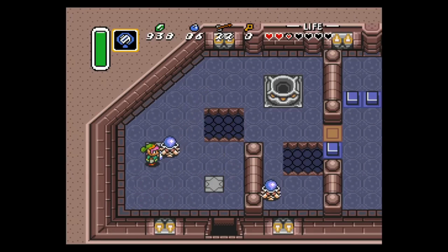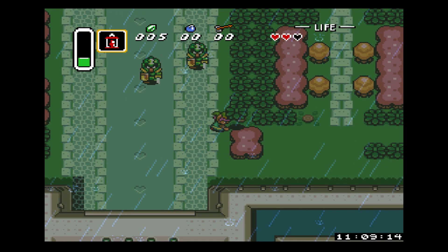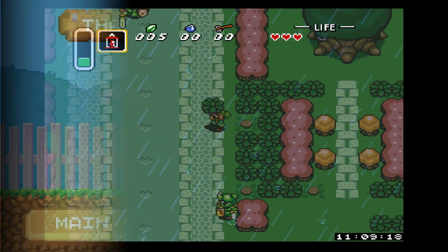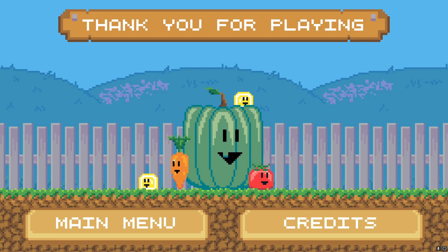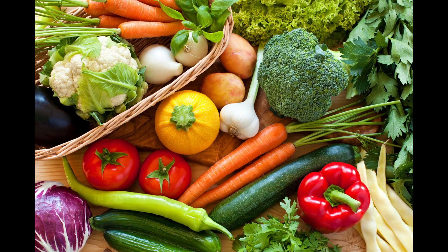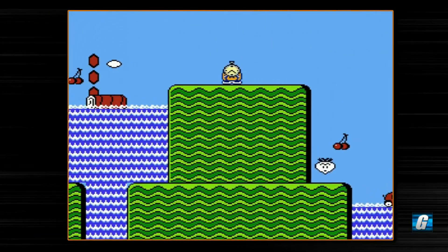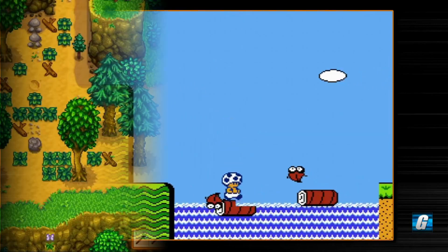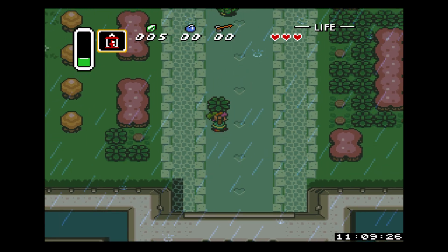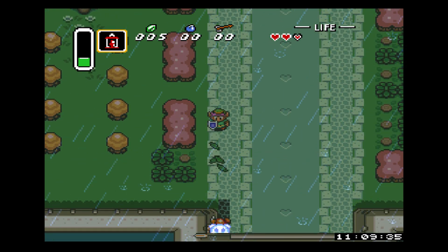I spent a lot of time playing Link to the Past, and I always found it satisfying to throw pots at enemies — so let's make a game about throwing stuff at enemies. At that time I'd just made a game about vegetables, so my brain couldn't think of anything else. It made me think of the grab-and-throw mechanic from Mario 2. My idea: a game where the player plants magic vegetables, picks them up, and throws them at enemies — basically a gardening action game.